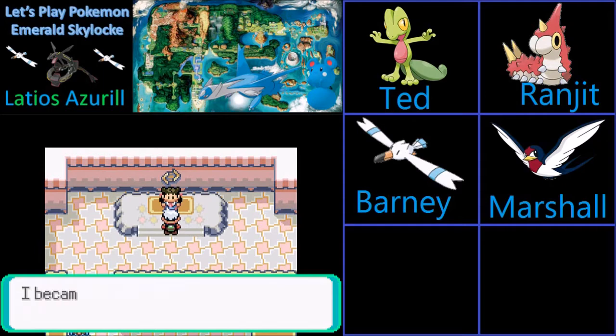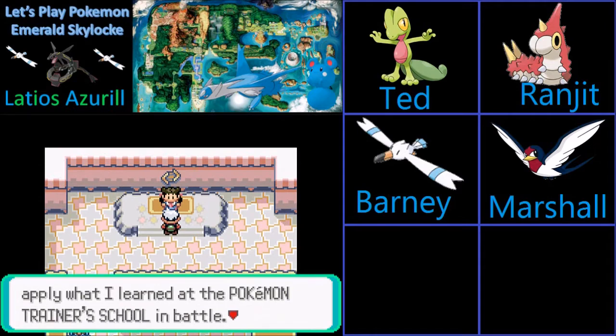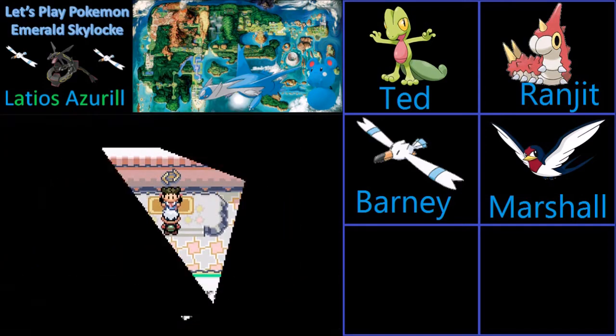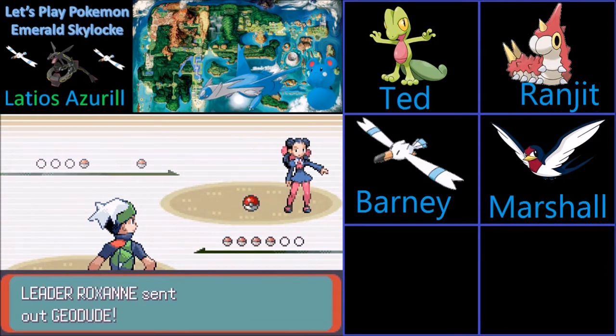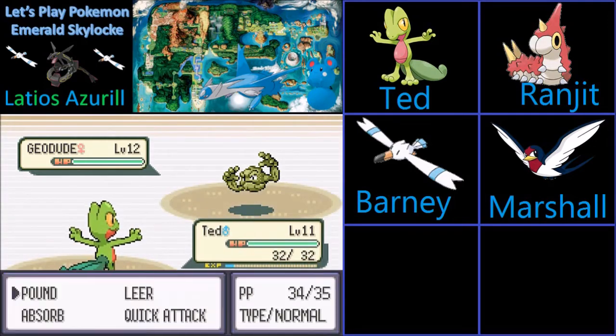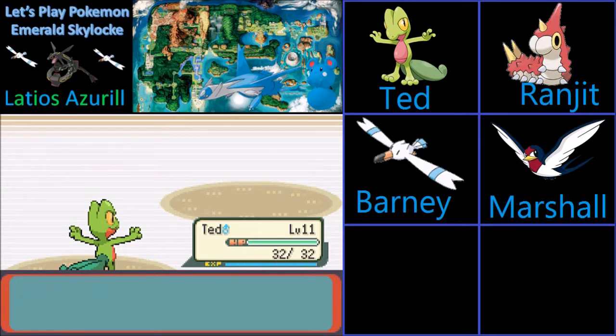Hello, I am Roxanne, the Rustboro Pokemon Gym Leader. I became a Gym Leader so that I might apply what I learned at the Pokemon Trainer School in battle. Apparently, I'm only using Flying-type Pokemon and my starter. In Ruby and Sapphire you have a Geodude and a Nosepass; here you have a third Pokemon — I don't remember what it is. No way Geodude survives Absorb even with that level boost.